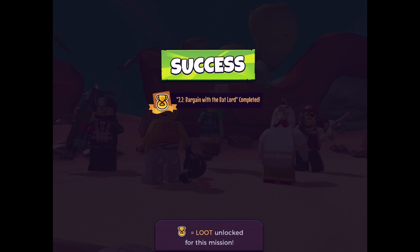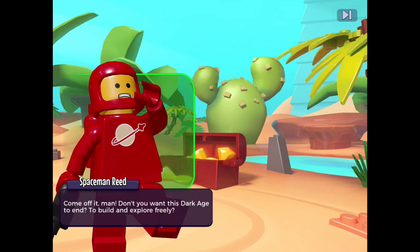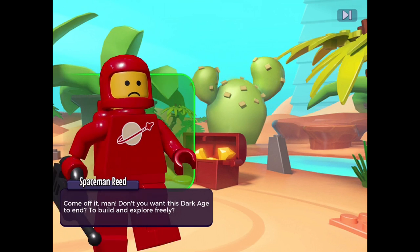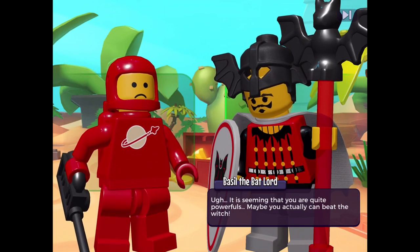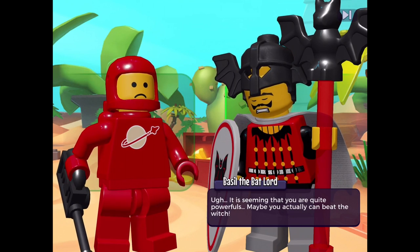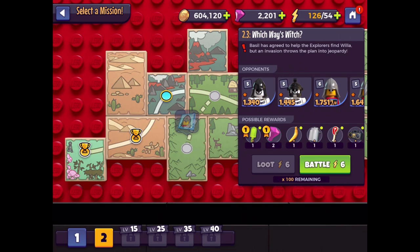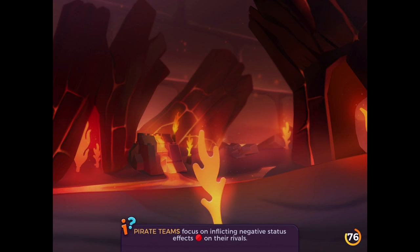It wasn't much of a bargain but it was a battle. Basil is convinced we can beat the witch, and says he'll help. Basil has agreed to help the Explorers find Willa, but an invasion throws the plan into jeopardy. So he's actually on our team now — that's awesome. We'll get to use some of those moves. He has a psychic link with Willa from all the mind control.